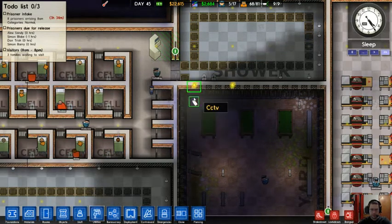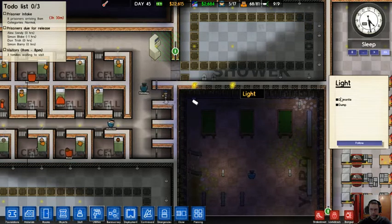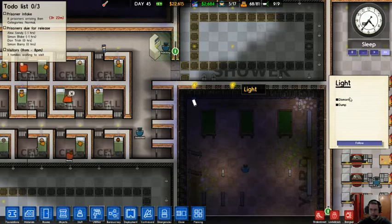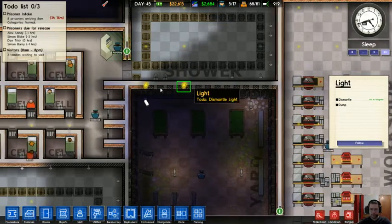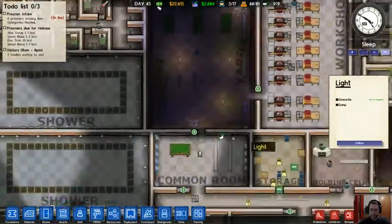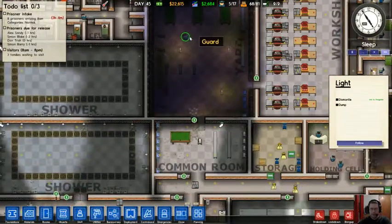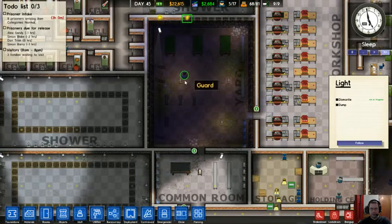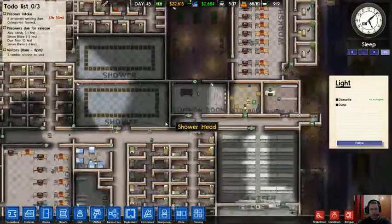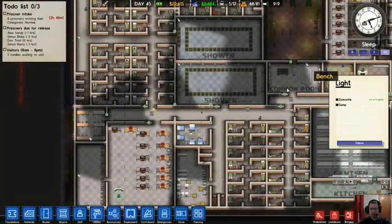I can't tell if these lights are working or not — I don't really think these lights serve much purpose. They are inside a wall. Despite me not putting a guard out here, there is always a guard out here in the yard. I don't know why, but it's fine.